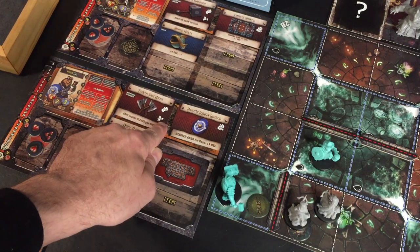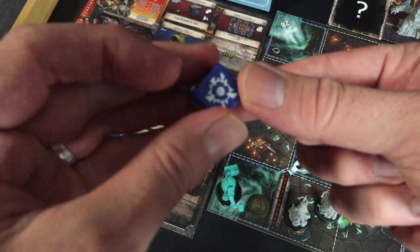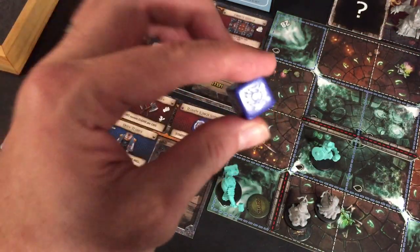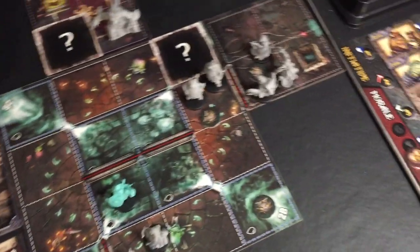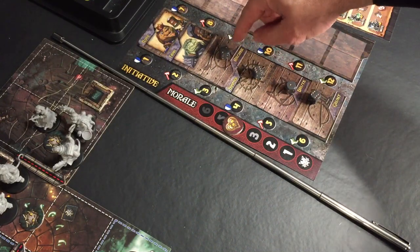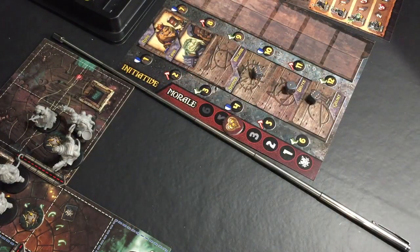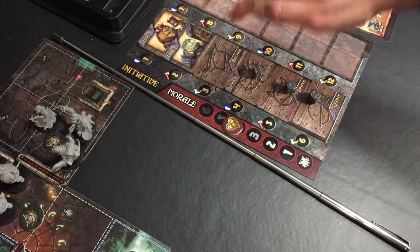We have three dice here, and we're looking for the range symbol or the crit symbol. The crit counts as one success and also explodes into another die roll. Since we moved into line of sight of the archers, their enemy group is now active. I'll remove the marker to show the archers are now active — that group is going to be moving now.